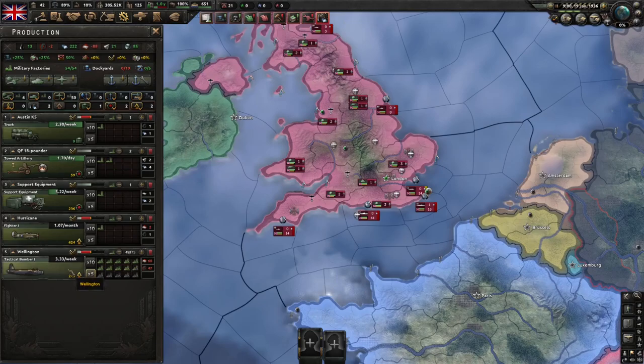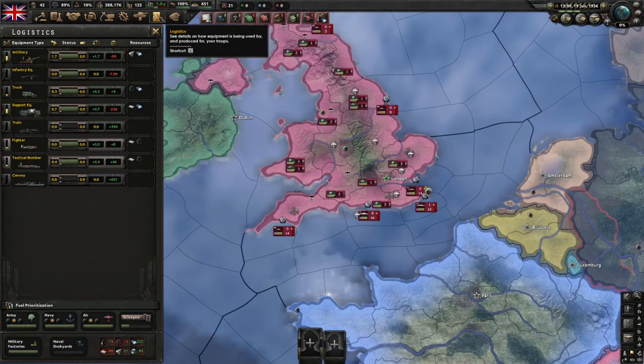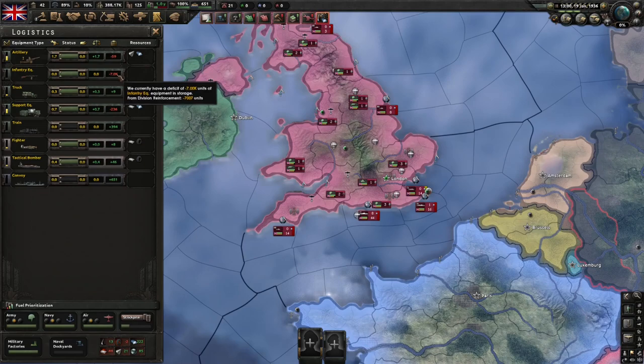The last thing I want to run through before I give you a quick guide on what to focus on is the logistics menu. You can see under this icon here — basically the logistics menu will show you all the equipment that you have or don't have in stockpile. It's a pretty good way to guide you through what you need to put more factories on. For example, we're about 7,000 guns in deficit here, so I'm going to focus on putting more military factories on guns until we get back into a surplus.